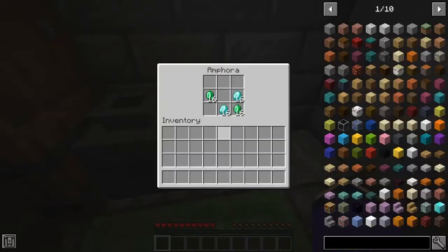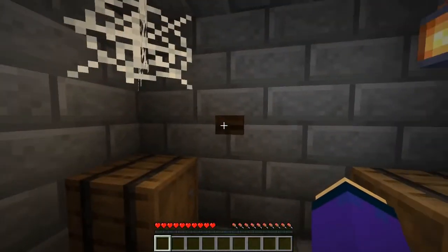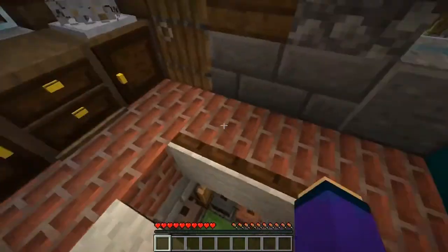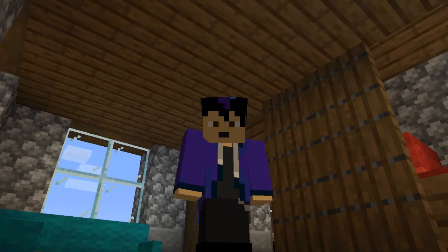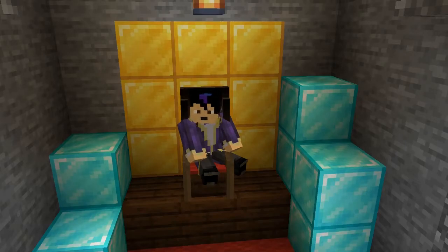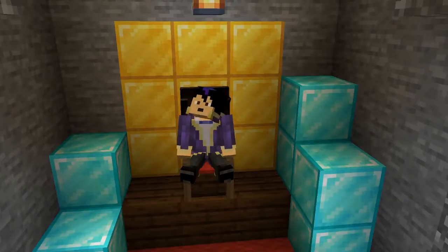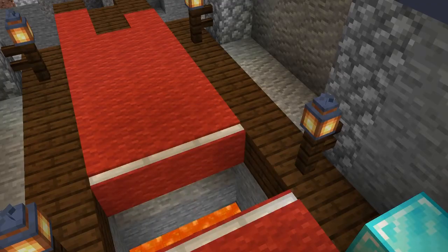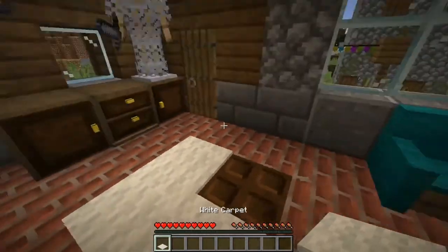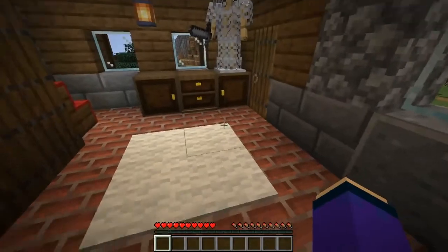I guess I store all my things right here — here's my little storage room, which is hidden, right? I can see a situation where this might come in handy. [roleplay] 'Hi my good sir, how can I help you?' 'I'd like to eat, I don't have any food.' 'Yes, you do.' And it's pretty easy to place too — just put a carpet on a trapdoor and it will work.